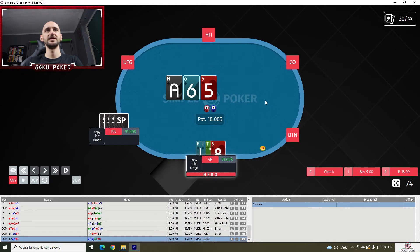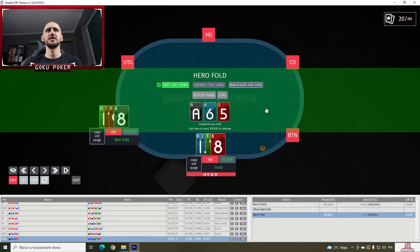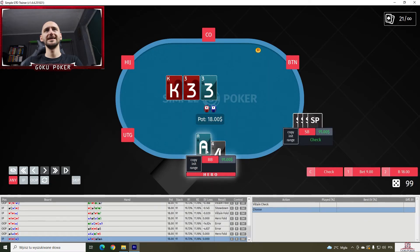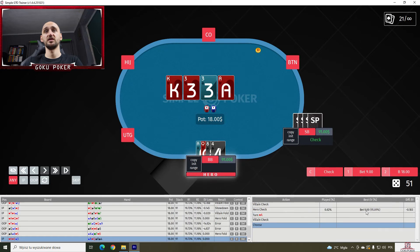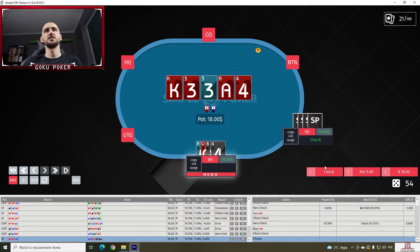King-jack-ten-eight on an ace-six-five — we check and then fold for sure. Ace-queen-eight-four on a king-three-three — we check behind, but we should rather bet a lot of the time; checking is a rare play, though the options are pretty much the same EV. On an ace on the turn, we check again. On a four of hearts on the river, villain checks — we check. Yes.